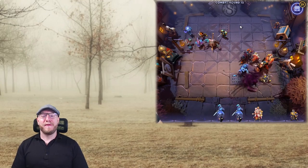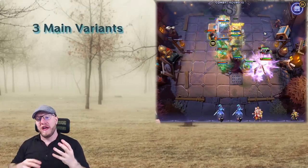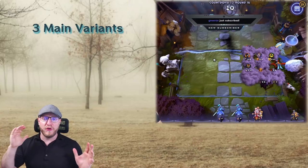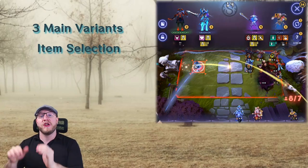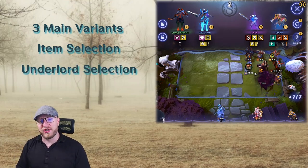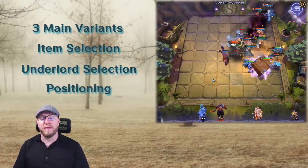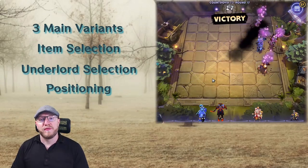So the contents for this guide: we're going to cover three variants of the Knights build — the standard one, the one where you focus more on the early game, and the one where that doesn't work and we need to move faster into the mid game. Then I'll do the item guide for Knights covering each tier — core items, acceptable items — and after that the Underlords guide covering the four most viable Underlords. At the end we'll cover positioning, using the Build Creator website to look at some positioning options.